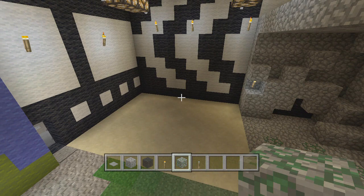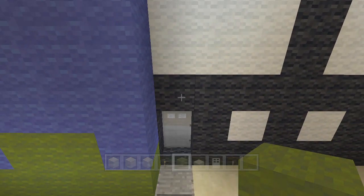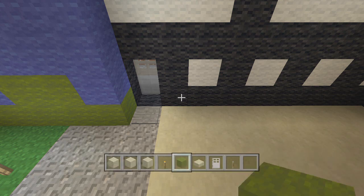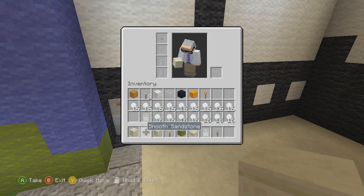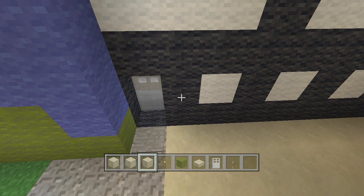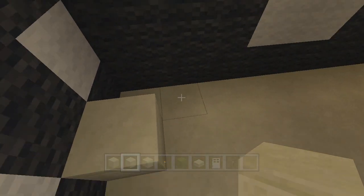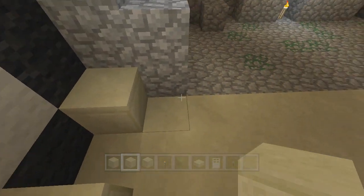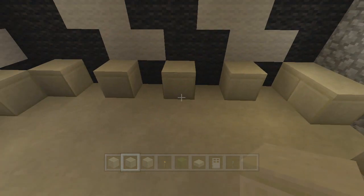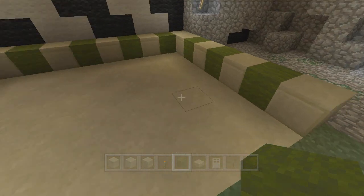Now we turn our attention to this area. We're going to start over here by the door — this column above the door will not have anything in it when we're done. We're starting with the smooth sandstone — the chiseled one is the one with the creeper face. This is alternating chiseled smooth sandstone with green wool. Start here with the chiseled smooth sandstone and go every other one — doesn't really matter about the corner — sandstone here and there, here and here and there, keep following the pattern. Then put green in the spots left empty.